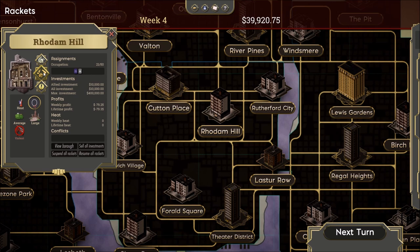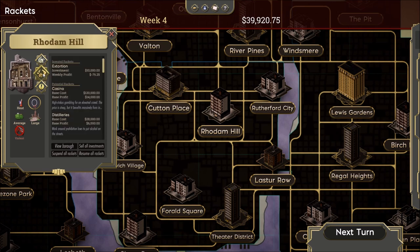The rackets that we can invest in are on your second tab here. I've already invested $10,000 into extortion, but it's not going so well. The one thing you need to understand about this game is that not all of these rackets are suitable for every neighborhood. So your question might be: how do I know which rackets go with which neighborhoods? That's what we're going to be talking about in today's video.